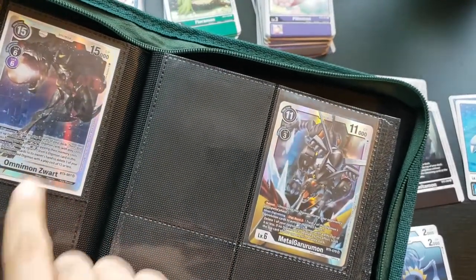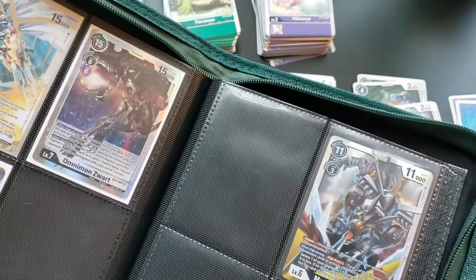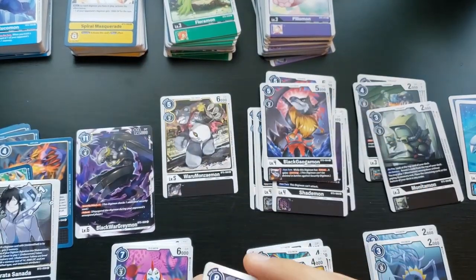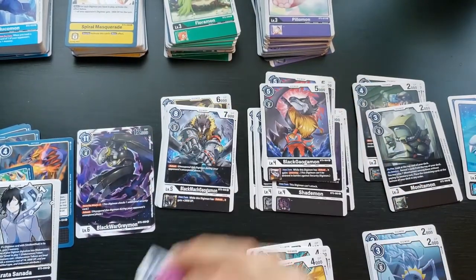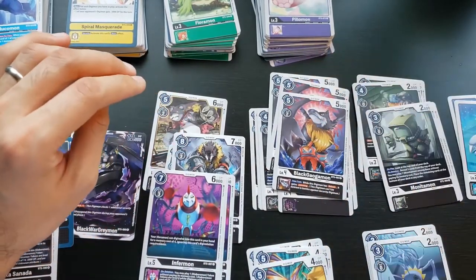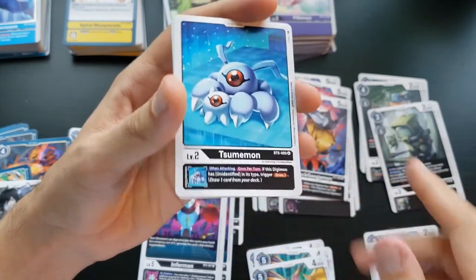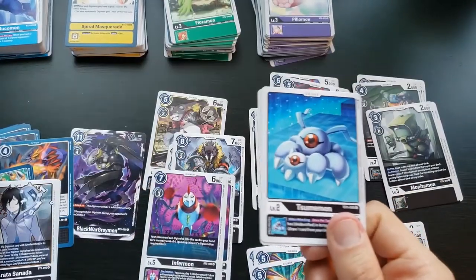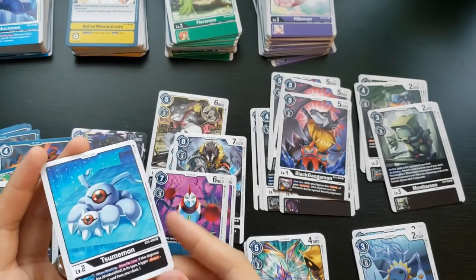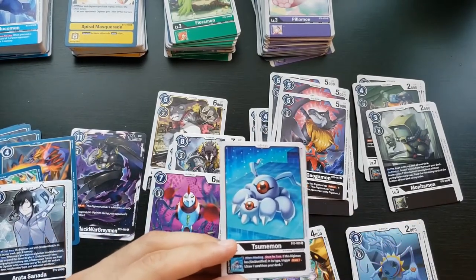You have the Diaboromon track, but if not, some of these other cards might work toward Omnimon Zwart — though I'm not seeing a ton of synergy there. WaruMonzaemon has no abilities but is cheaper. The Summomon line: when attacking, if this Digimon is Unidentified, trigger draw one — card draw is always important. The set alone isn't enough for the Diaboromon track; you definitely need set one items for the Unidentified synergies.